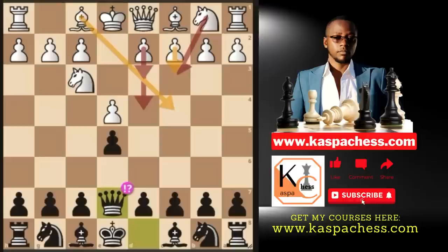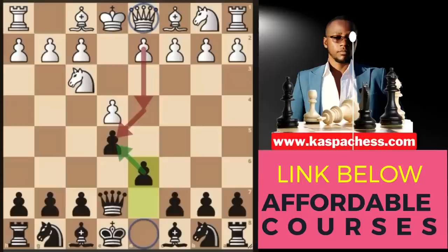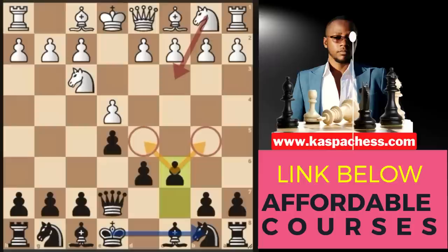Whatever white is going to do, we want to play pawn to d6, so that if d4 attacks e5 later on, we can recapture on e5 with our d-pawn and maintain our pawn structure. So it's all about the pawn structure. After some move, we want to play pawn to c6, and this works well if white plays knight to c3. Our pawn on c6 will be stopping knight d5 or knight b5. And somewhere in the middle game stage, we can even consider castling long.